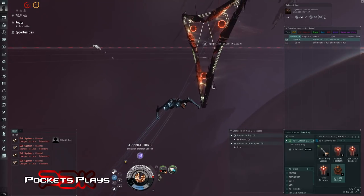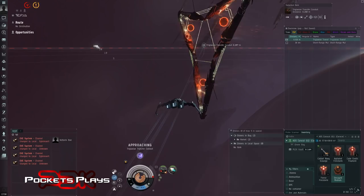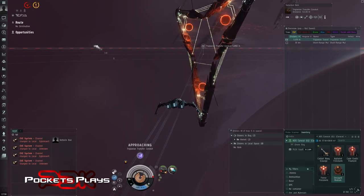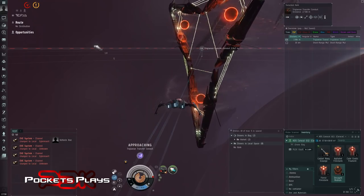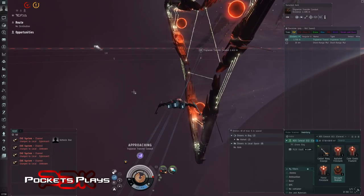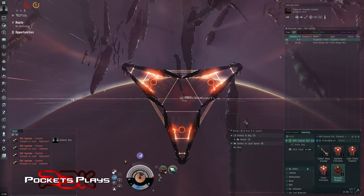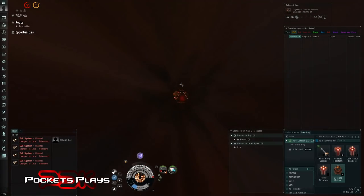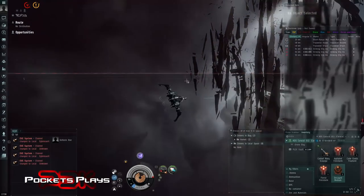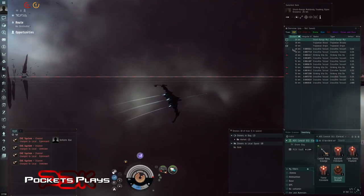I don't want to jinx it - knock on wood, all that jazz. Let's jump through this gate and do the final room, 13 minutes. If we need to we can dance around a bit - speed tanking, sig tank, range tanking, whatever we need to do. We do have good range at 55 kilometers.